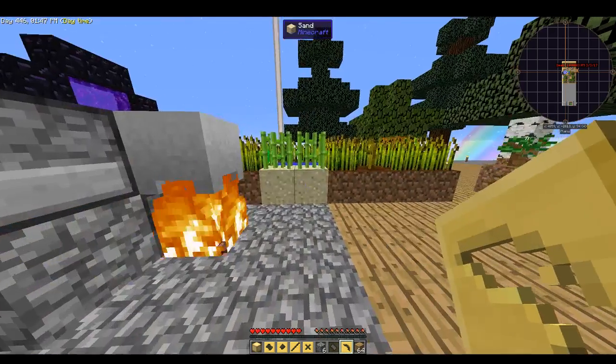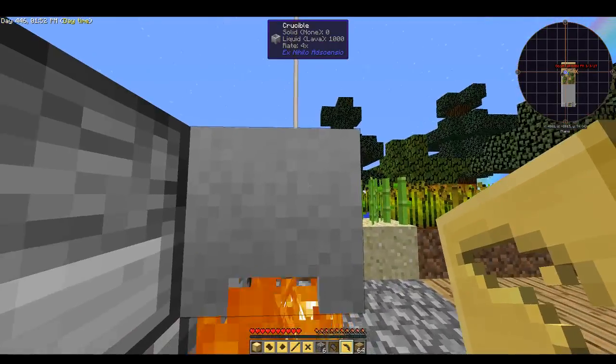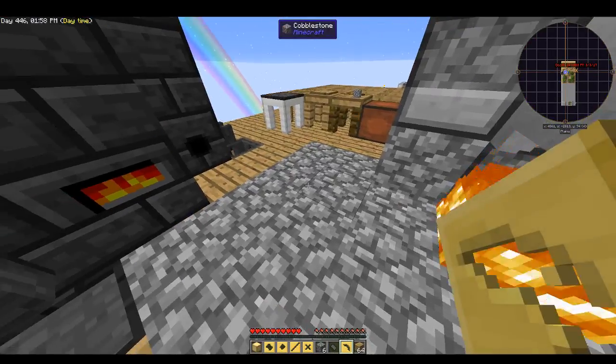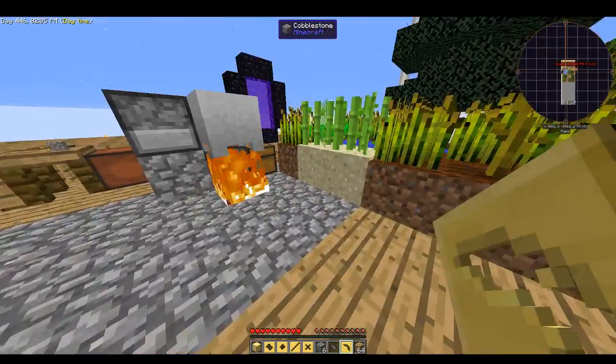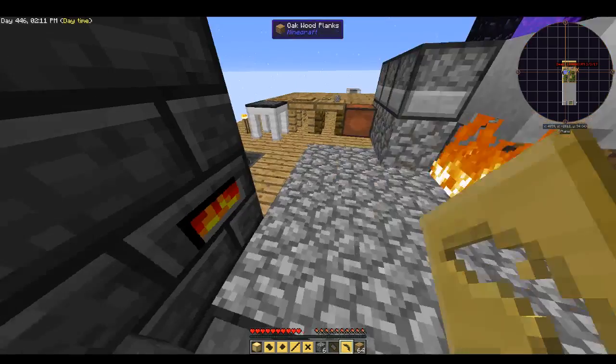While we're waiting — I went ahead and upgraded my lava creator so now it's working four times faster because I got my netherrack finally working underneath. I nearly caught this on fire but caught it in time. Looks like I needed two wide on all sides to keep it from burning.